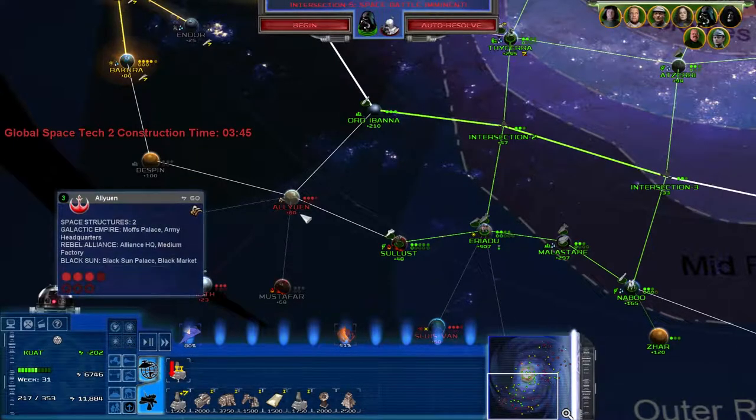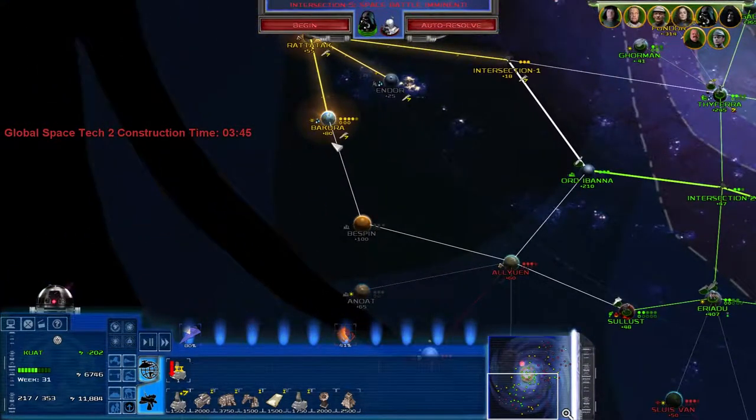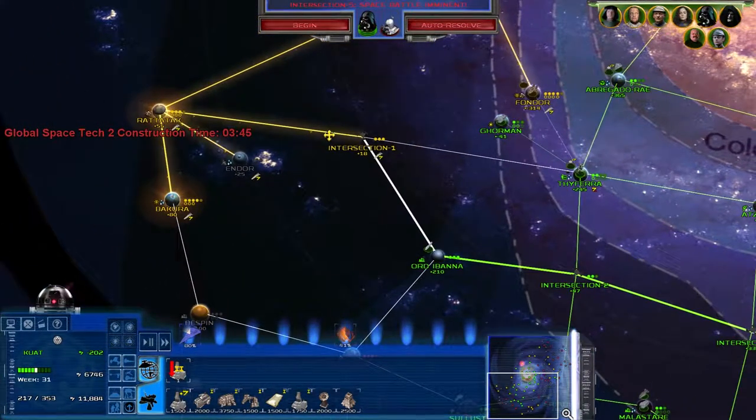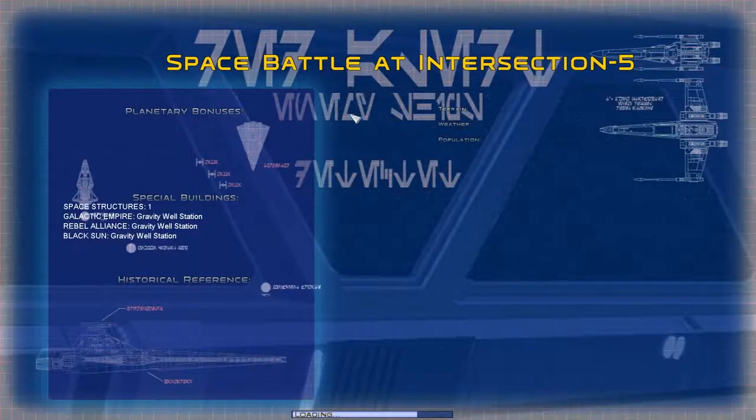To be fair, the Rebels are boxed in - they've got us over here, and then they've got the Black Sun over here. I want to take Intersection 1... I don't know. Anyway, I should just focus on the present - focus on the current intersection. I didn't put anyone in the lead of the fleet - that was stupid of me.